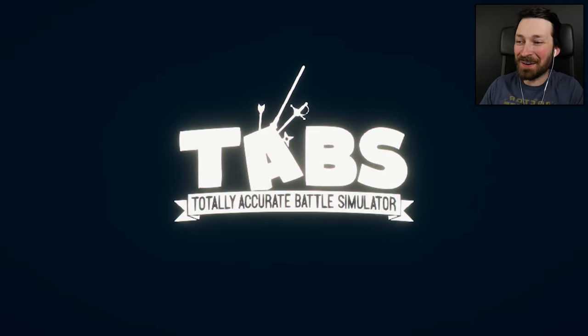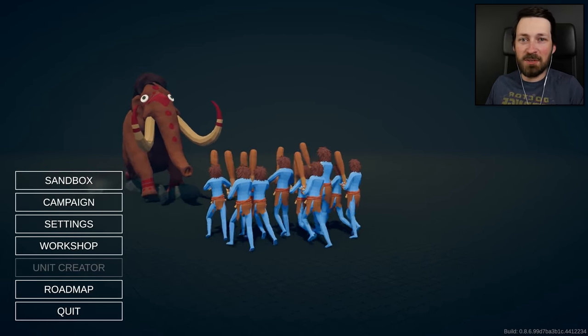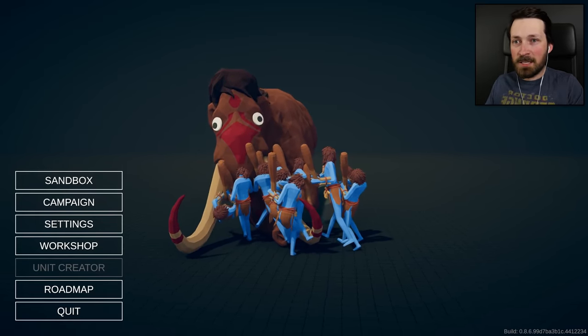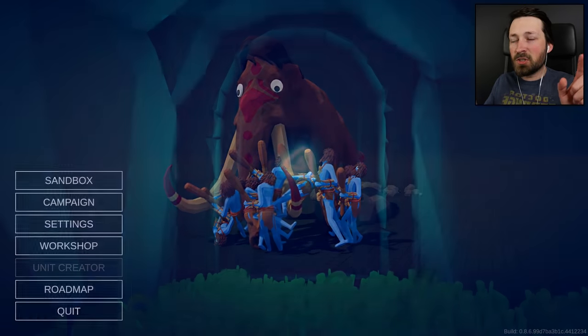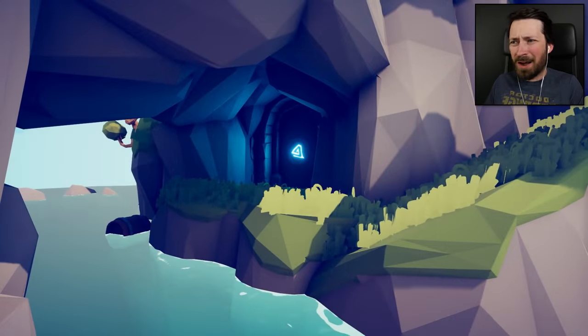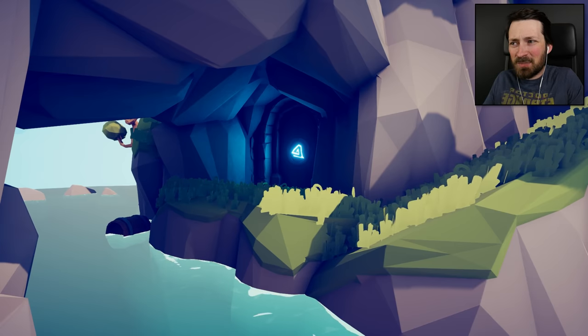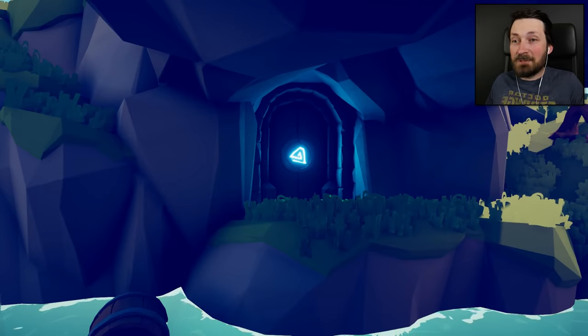What's up, guys? Welcome back to Totally Accurate Battle Simulator. For today's episode, we've got more comment battles. I know people want me to return and face off against the armies you guys have been leaving in the comments. But first, the most frequent comment I've been getting hasn't been an army — it's been people pointing out that the door is now glowing. This has been a secret in TABS ever since the game was released, and we still have no idea what's behind it or why it exists.